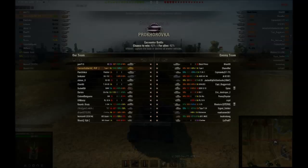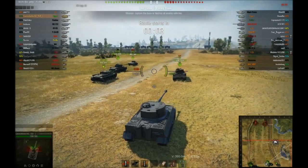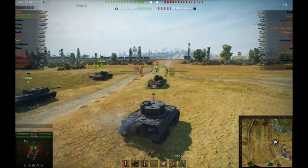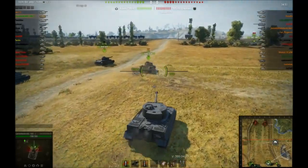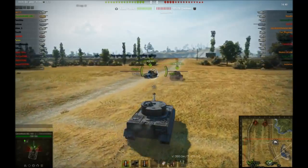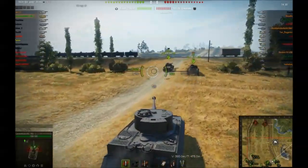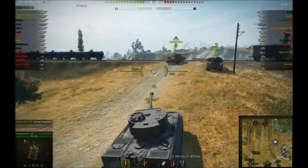Okay guys, so what we've got here is a Tiger map. We're going up the hill and we're gonna see what we can do. I had a pretty good match in this tank the other day. This is a good example of a match getting away from you at the end — great play with the Tiger, but I'll tell you what happens at the end. I think it'll be a good twist for you guys.